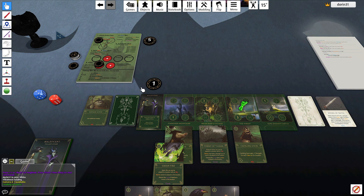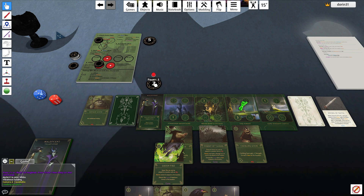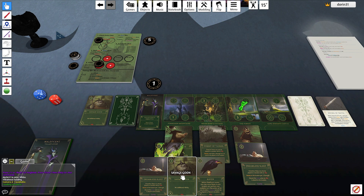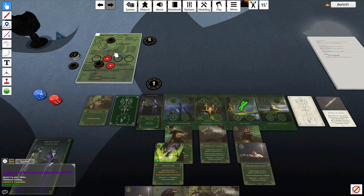Let's go to the forest again — gain three. With three I'll play Dreamless Sleep. I'll discard the Savage Goon. Now I'm in auto-fate condition.